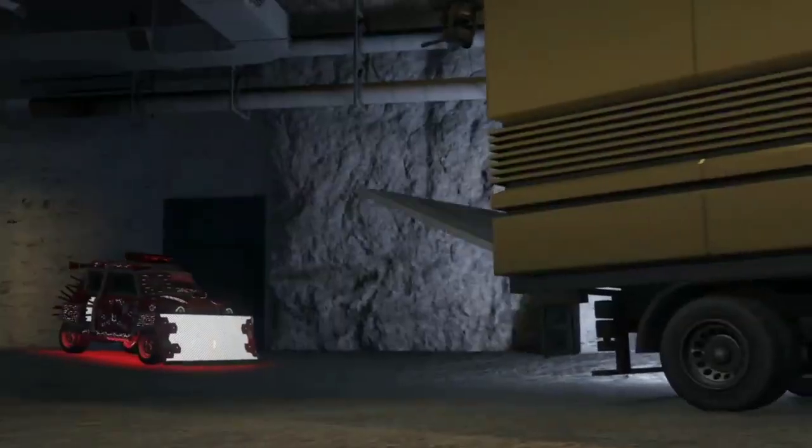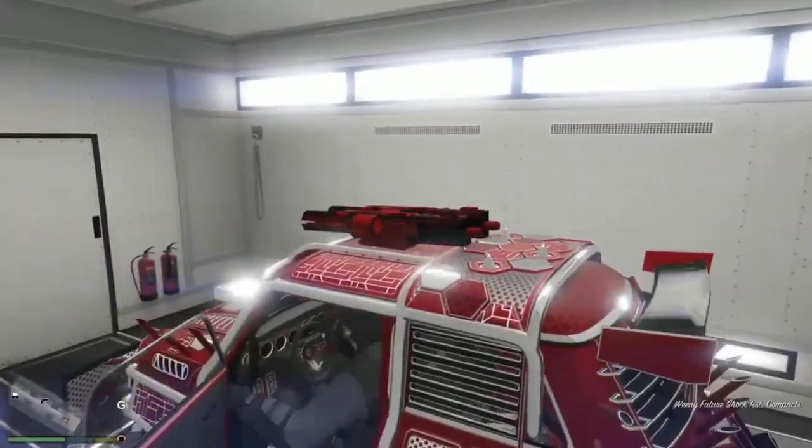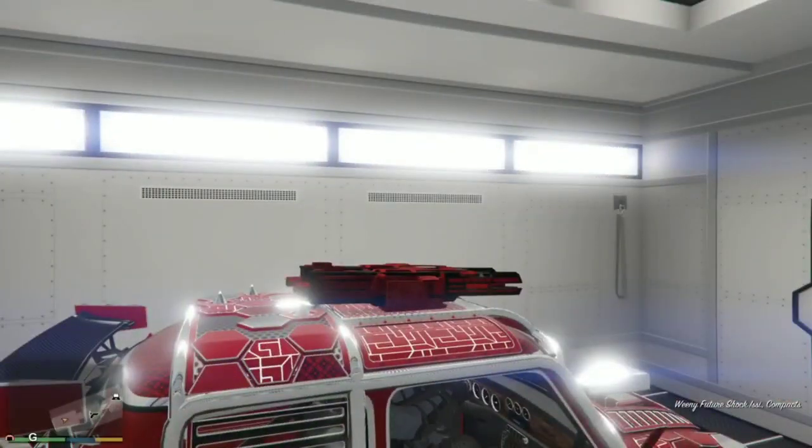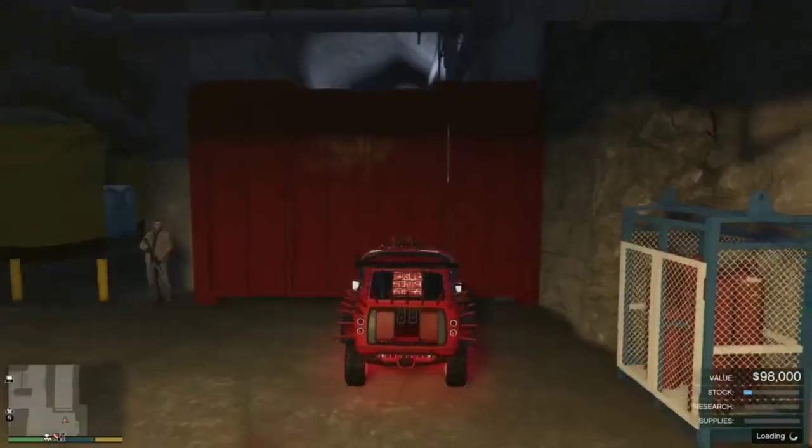Drive to your MOC and try to enter — it's gonna tell you that it's full. To verify the car and put a license plate on it, you have to drive it in. That means your original car was still in there. This is the dupe car — the free Issi. Now drive this bad boy out and you have a duplicated version of it.